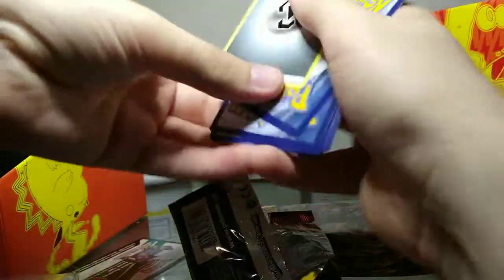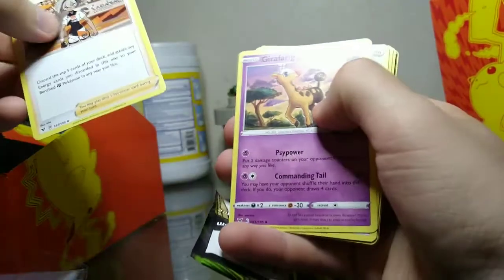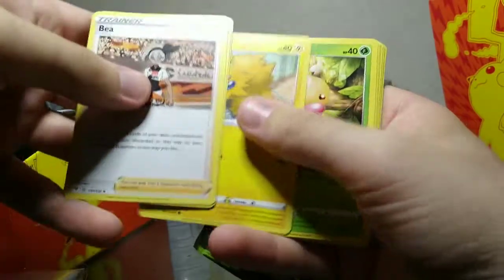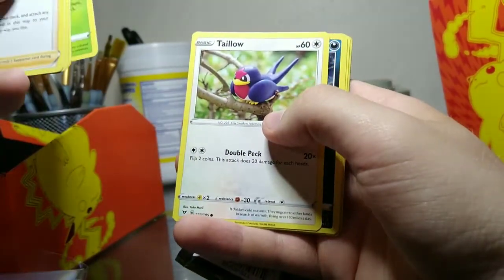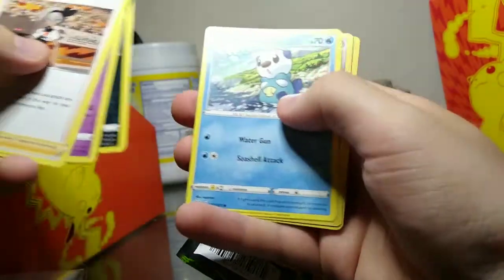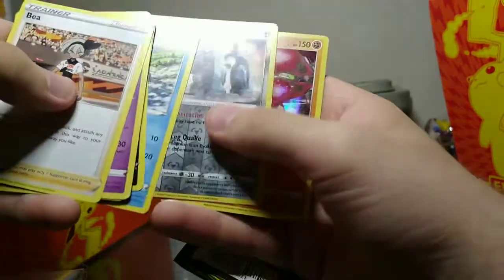Pack one - there's some energy, put those over there. We got Joltik, Weedle - that's a cute Weedle. I love the clay-style realistic art ones. Another Sandile, Oshawott, a Metagross Reverse Holo, and a Holo Rare Zygarde.